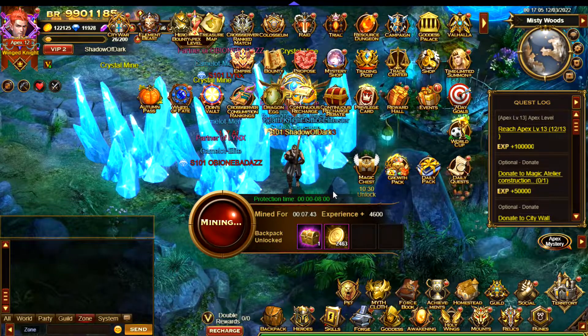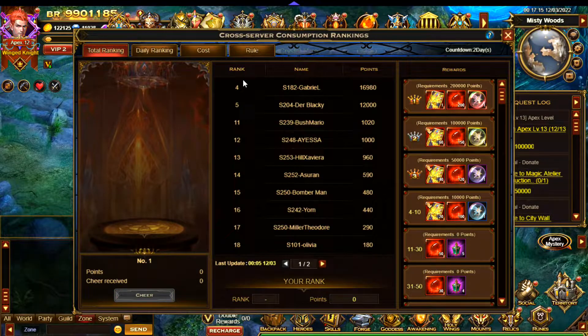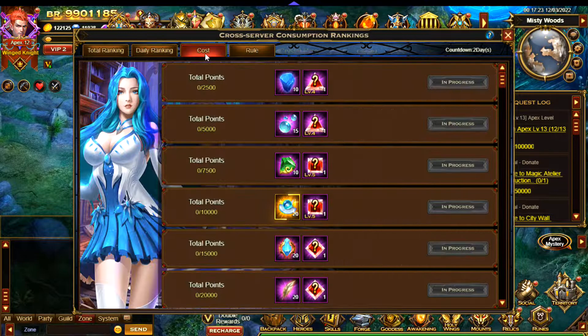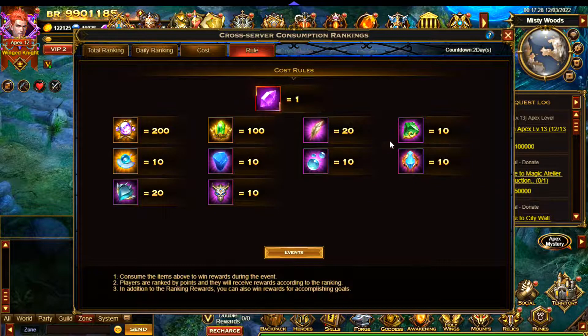During this video I'm going to talk about the cross-server events. Currently there's an event for consumption and an event for obtaining items. The consumption event means you use any of the items you can see here and you will gain points. If you go over to here you can claim rewards based on how many points you have obtained.